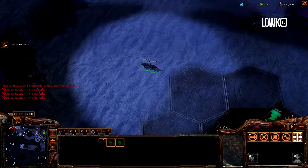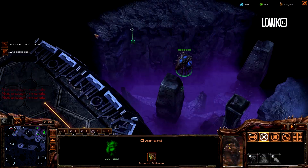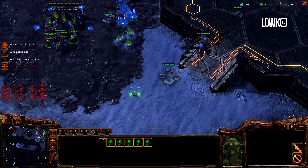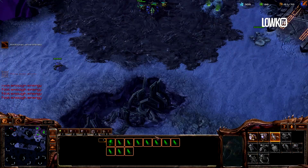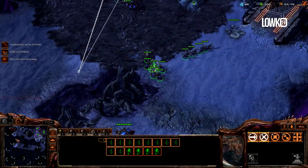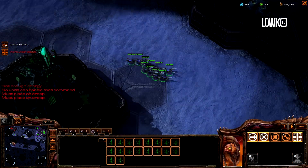Everything looks good so far. I need to figure out what my opponent is up to because I'm a little dark right now. Looking up the ramp — there's a sentry out already. That's quite a bit of energy, so he built that one fairly early. I don't need to worry about it too much. Going to make a bunch of zerglings for safety, spread a creep tumor, keep another inject up. There's actually another sentry. Interesting.